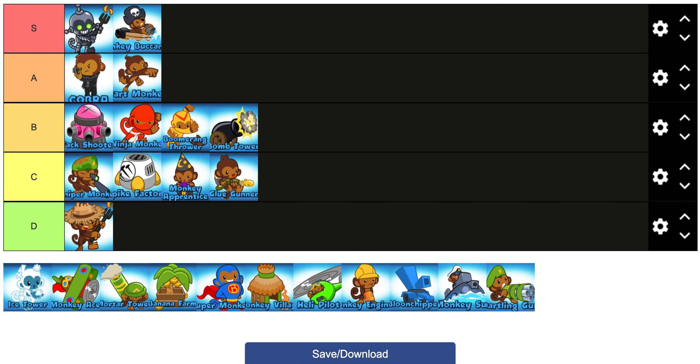Glue Gunner I'm putting in C tier as well. He doesn't synergize with basically any tower except for Dartling-Glue, and other than that you never really use the glue at all. He just doesn't synergize with any other tower, so yeah, not very good.